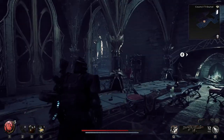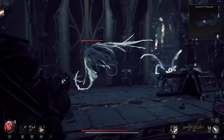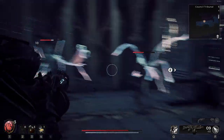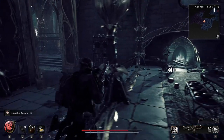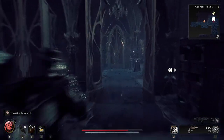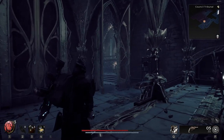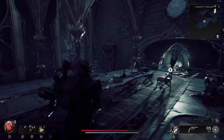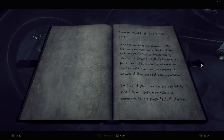Gloaming thoughts of the one true king — words and thoughts of the one true king. As transcribed by Laywise the scribe: I will say it plain — the Fae are not fit to rule. I do not speak from hubris or contempt; it is a simple fact. If the Fae were to rule themselves, chaos and destruction would inevitably follow. They are a volatile group, most suited for entropy, and act best when guided towards some predefined purpose.